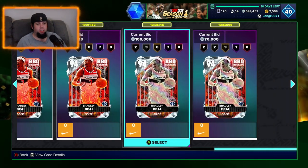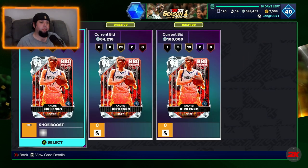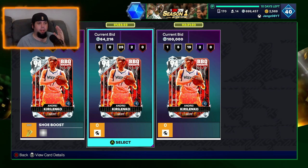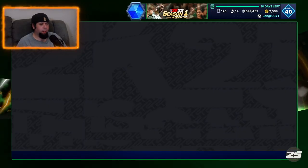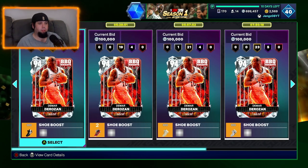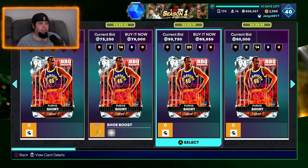Six Bradley Beals up. Who else is out at diamond? Andre Kirilenko — that's a card I would actually really like to use. I know he only has two Hall of Fame badges, but badge him up and I think he'd be great. Only three up though, so that's obviously not coming out a lot. What about Martha Rosen? Five, four, four up.